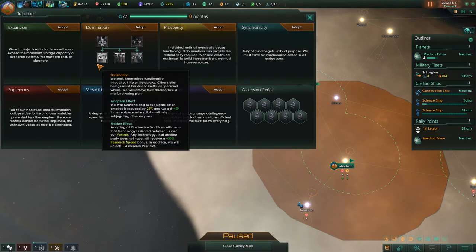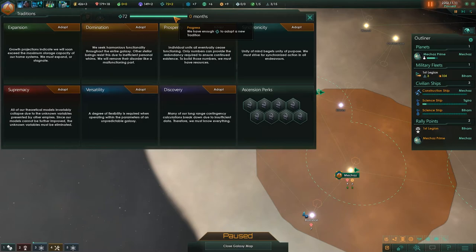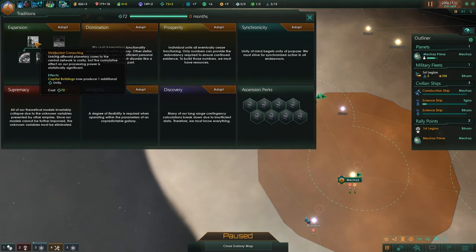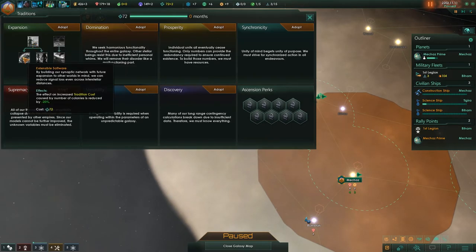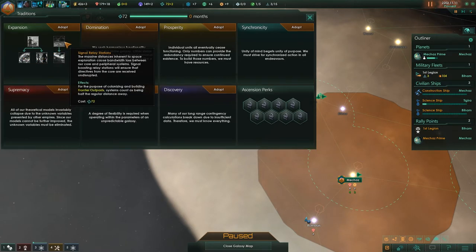Let's have a look at the unity traditions. I've actually not really played around with this a huge amount. Let's look at expansion — this will give me capital buildings that produce unity, tradition cost is reduced, new colonies start with an additional pop, and frontier outpost upkeep is down.